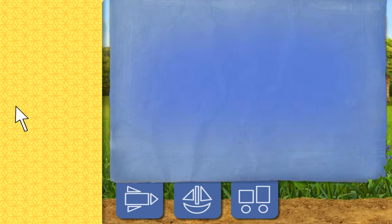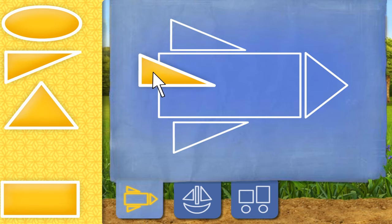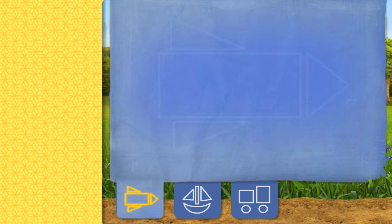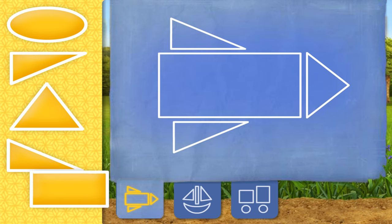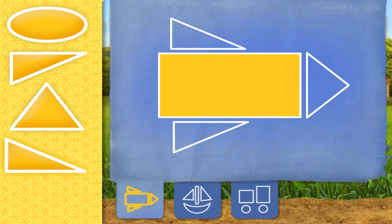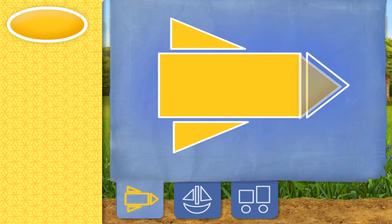Now make your very own kite to fly in the festival! First, pick the blueprint for the kite you want to build. To build your kite, click on a shape, then click again to put the shape where it belongs. A rectangle! A triangle! A triangle! A triangle! Nice kite building, Umi friend!